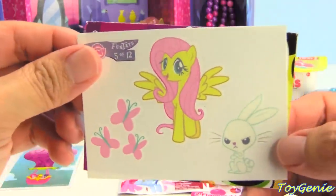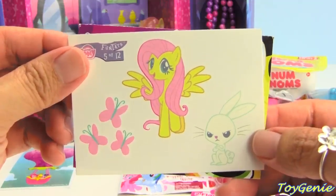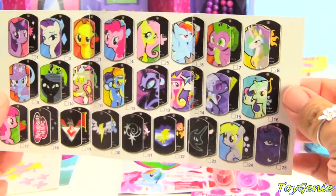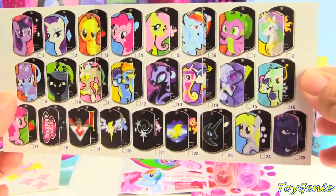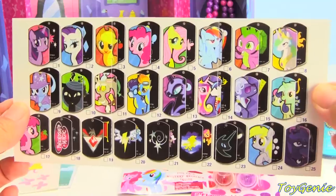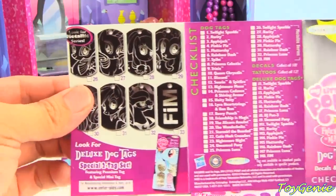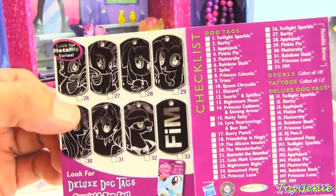And here's a Fluttershy tattoo. So cute. Plus a Collector's Guide, and it shows you all the different ones that are to collect. There are a total of 25 different dog tags to collect. Actually, there's a total of 33 because there's some metallic ones.